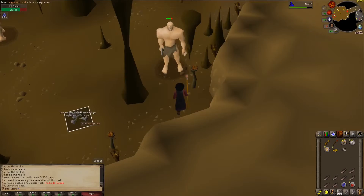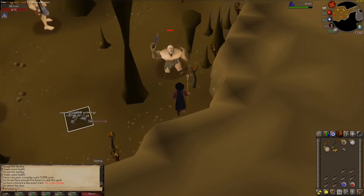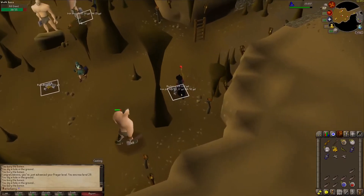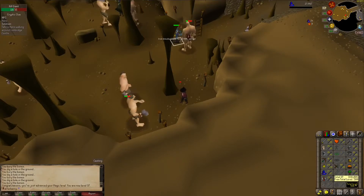That's my very first limpwurt root on the account. Unfortunately, for every energy potion I want to make, I need two of these things, but having one now is a pretty good start. That's a couple of law runes right there from a hill giant. And there we go — 37 magic. I can teleport to Falador now, but that is my total level 500, my first free level milestone.